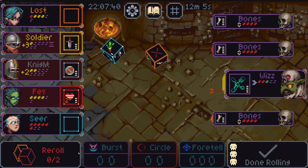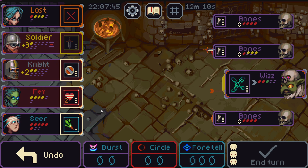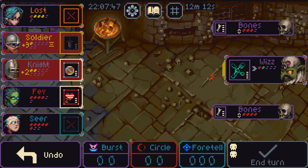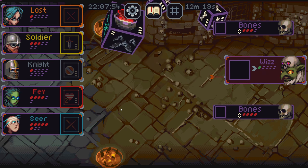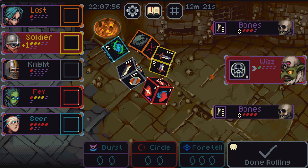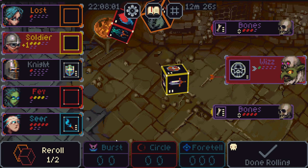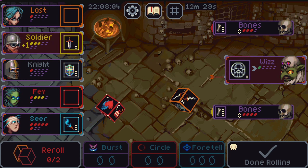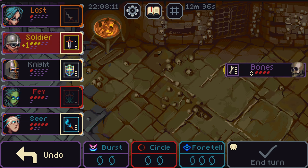Maybe I should have taken that sword. Frick. Red. We don't have to worry about you dying. Nobody dies. We're good to go. We just have to kill a bone and the whiz dies. I need healing from the fey. This works. And we win.